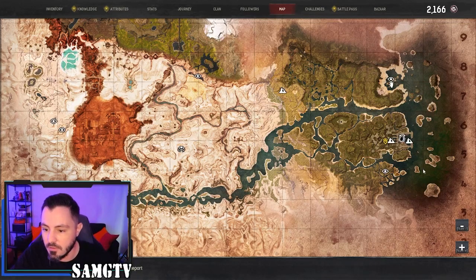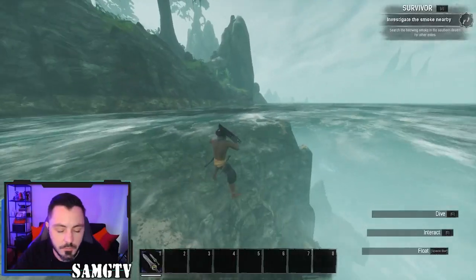You can also find some on the little islands, Dagon's Embrace has some too, and the Palace of the Witch Queen — you can get some there as well.